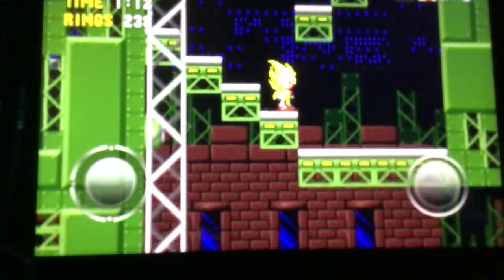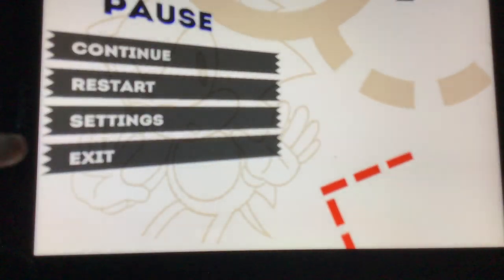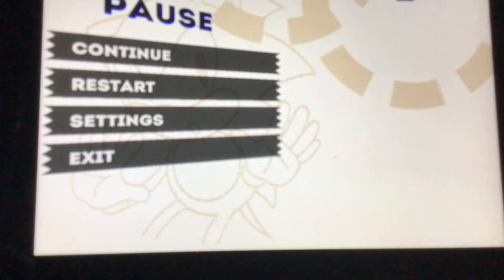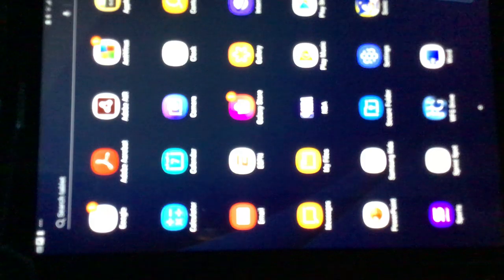On my tablet it'll just go back to the home screen. So there you have it guys — that's how you go to debug mode and select your zone. If you guys enjoyed the video, make sure you subscribe, hit the notification bell, like, dislike, share, download, comment, or re-upload this video to your YouTube channel if you have one. Anyway, see you guys later, bye!